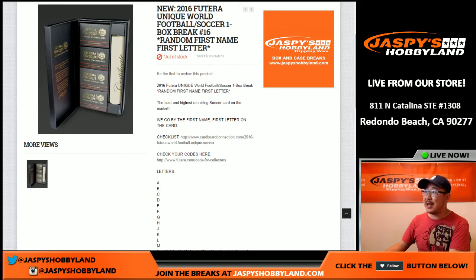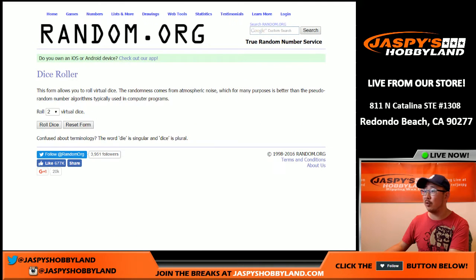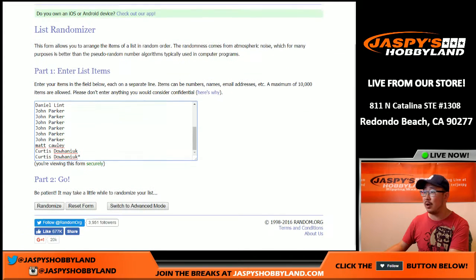Hi everyone, Joe from Jazby's Hobbyland here doing a one-box random first name letter break of 2016 Futera Unique World Football. This is soccer break number 16 from JazbysHobbyland.com. Big thanks to these folks for getting in on the action. There are all the first name letters and the combo letters on the bottom. We're going to randomize each of those lists four times — three and a one.